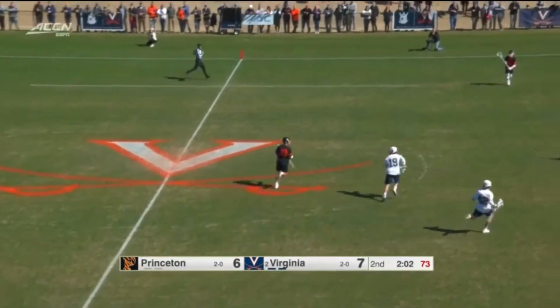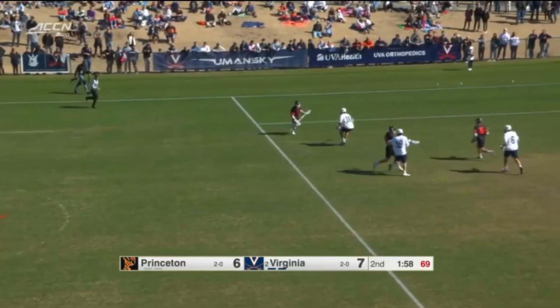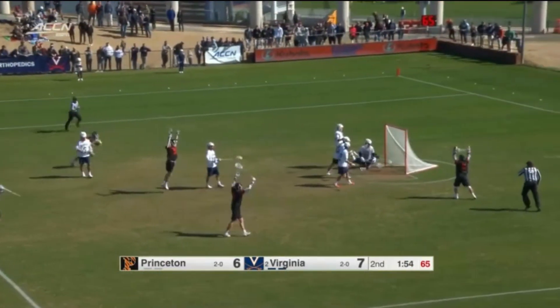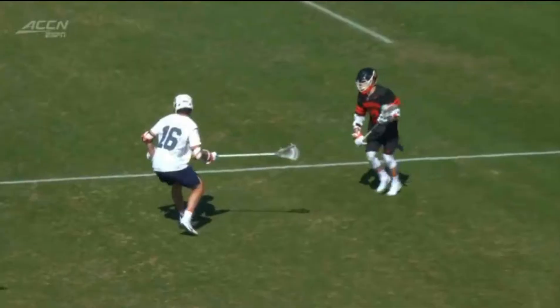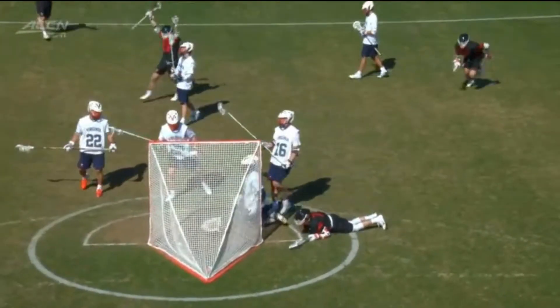Defenders hate matching up against him, but his teammates absolutely love playing with him. Michael Sowers is one of the most feared college lacrosse players that we've seen in a while, and one thing that he does better than anyone else? Dodging. With his quick first step and unreal vision, it's borderline impossible to stop Michael Sowers on the lacrosse field.